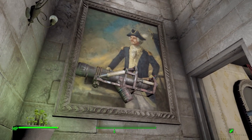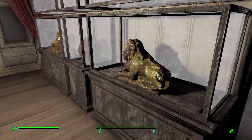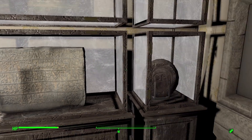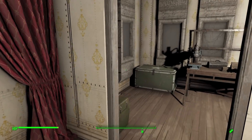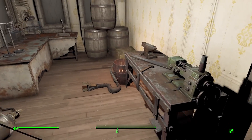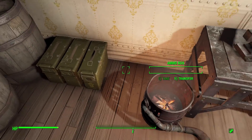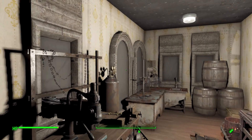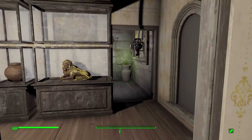There's a cannon — good times — and then a kind of display room with display cases holding different objects including old tablets. Nothing you can really interact with here, but it does look good. Then we have our crafting room with a chemistry station, weapons and armor workbench, as well as various storage options such as barrels, ammo boxes, a trunk, and an ammo crate.